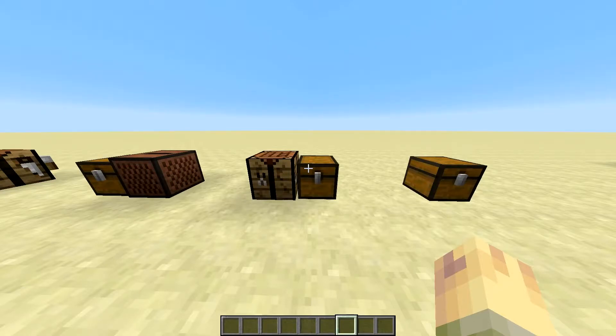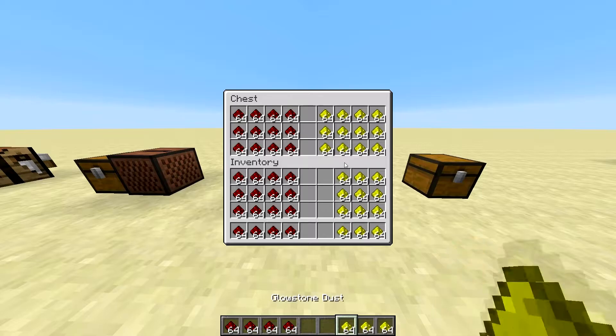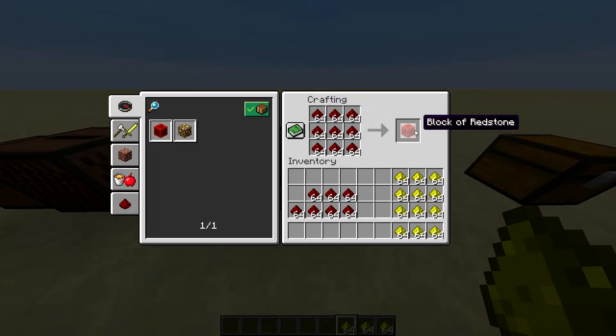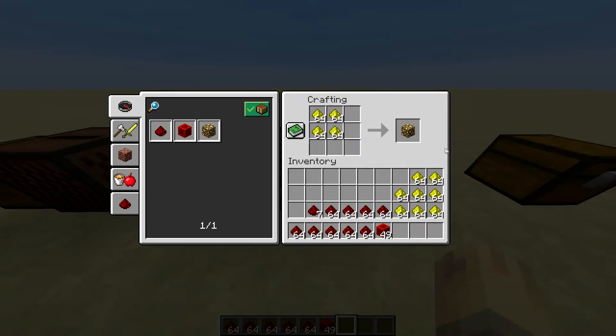Another thing they've added to Minecraft is shift-clicking into crafting tables. So if I grab some redstone and some glowstone, I can go into this crafting table and it'll show me the two recipes. Once you click 'Show Craftable,' it'll show the recipes you can craft. If I hold down shift and click, it'll bring nine stacks into my crafting inventory. This also works with glowstone and other materials in your inventory, so now I can make some redstone lamps, all by holding shift and clicking what I want.